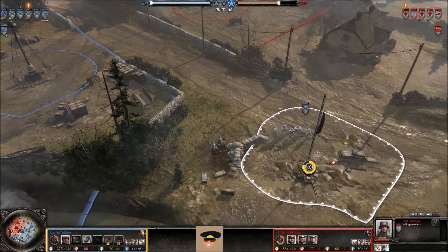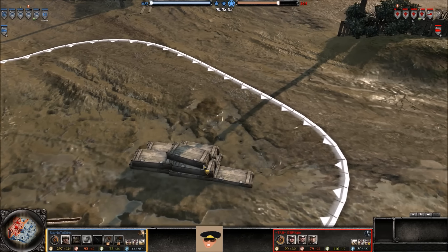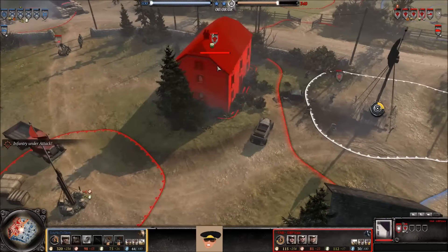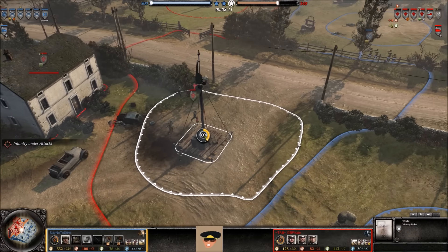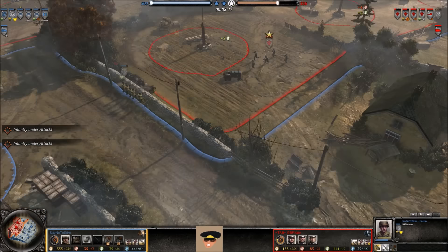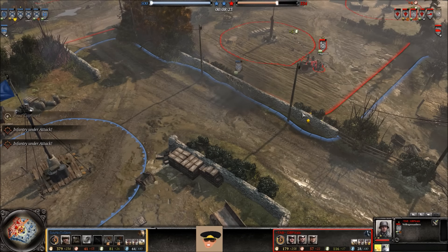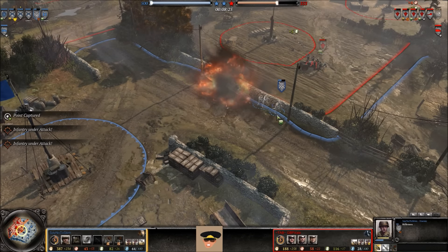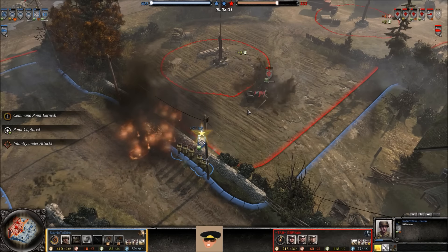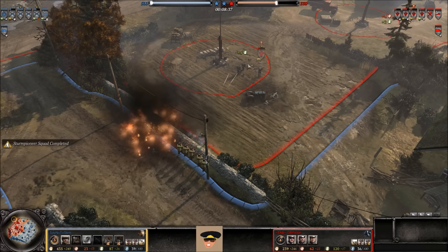If he'd just juked out that grenade, he would have won that fight — they had superior cover over those riflemen who just had these random boxes, kind of looking like Panzerfaust boxes. Volksgrenadiers and riflemen go at the bottom, just a battle of troops so far. An incendiary grenade mostly misses the squad, dealing a little bit of damage. Then a grenade of their own definitely does not miss the Volksgrenadiers — takes out two men and lowers the health of the entire squad.